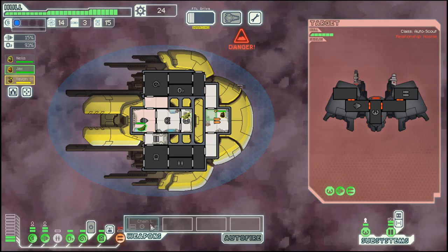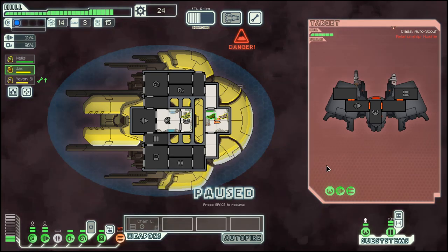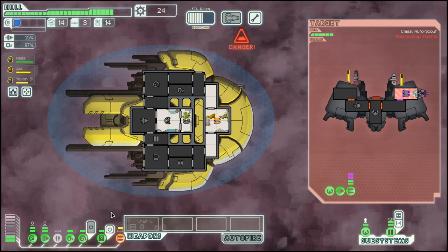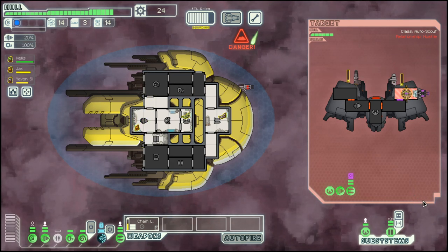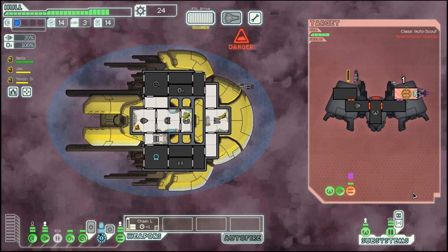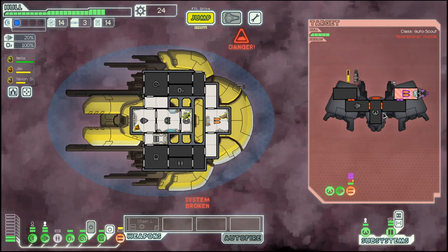They have a missile and a hull laser. That's not good. Let's hack their weapons and hope that this time it works out better. They still got one missile off, but now that their missile is down we should be okay because the hull laser cannot penetrate our one shield.